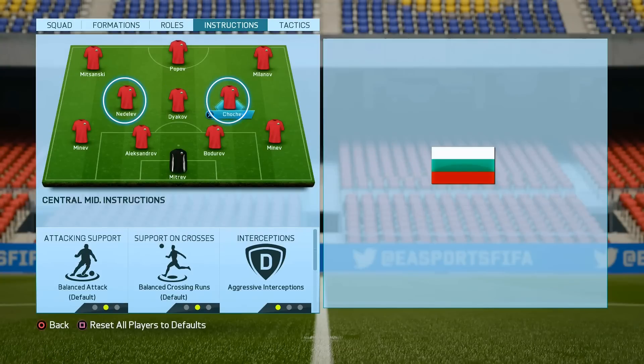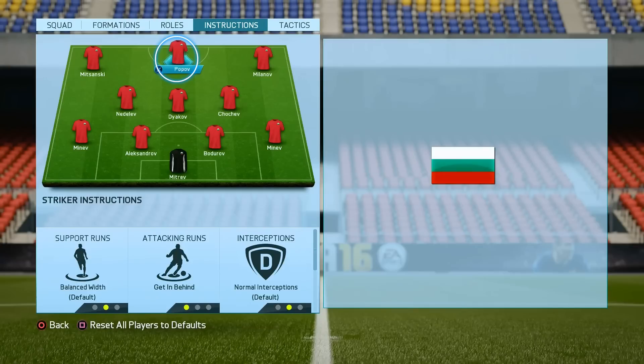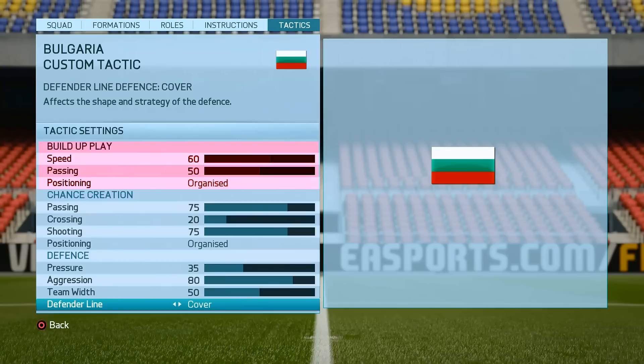For the left and right midfielders we will use a bit different instructions and we will put only aggressive interceptions, because with that formation we don't need to make them stay back while we are attacking. We don't need to change anything for our left and right forwards and here we will play with the default player instructions. And of course we will use getting behind for our ST, like that he will make as many runs behind our opponents' defenders as possible every time when we are attacking.